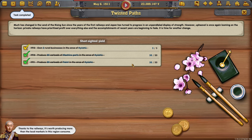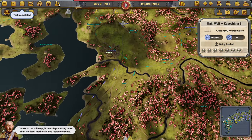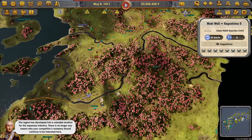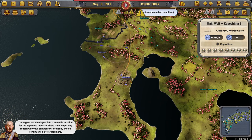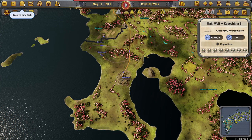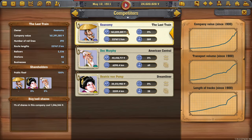Thanks to the railways it's worth producing more than the local markets in this region consume. The region has developed into a valuable location for the Japanese industry. There is no longer any reason why your competitor's company should continue to be tolerated here. It's actually really funny considering that we just store it in warehouses. Capitalism at its greatest. Okay, so let's merge with Doc Murphy.